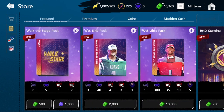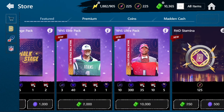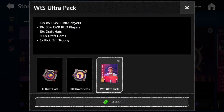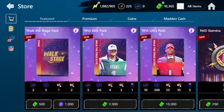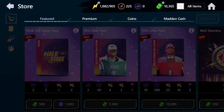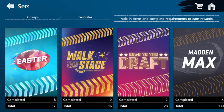Let me check out what other packs there are in the store. There are just a couple — there's an elite pack. You can't buy the master outright for $10,000 but you get a ton of Road to the Draft players in that. And then a regular Walk the Stage pack where you can get some draft hats, draft gems, and stuff like that. Let's do these events.